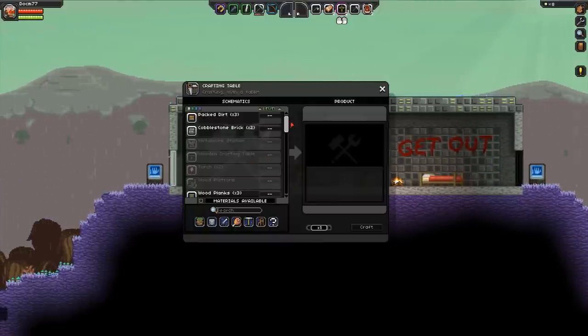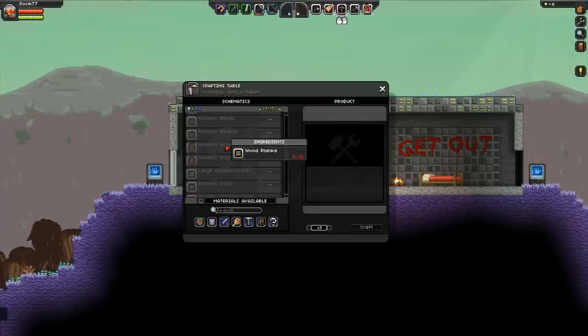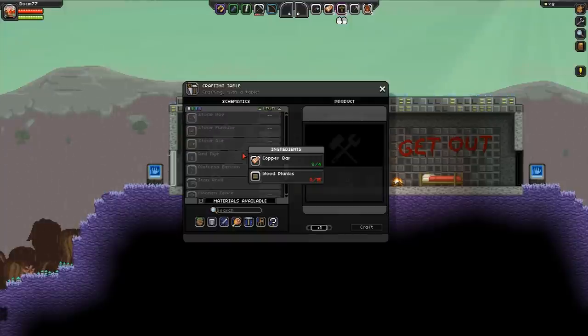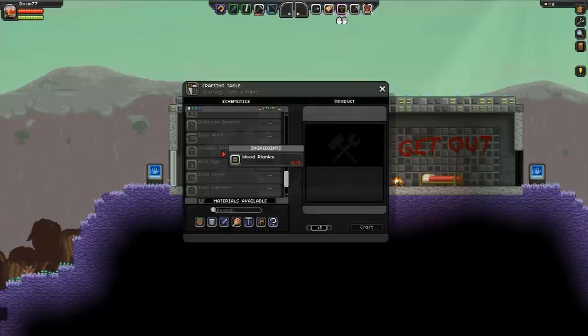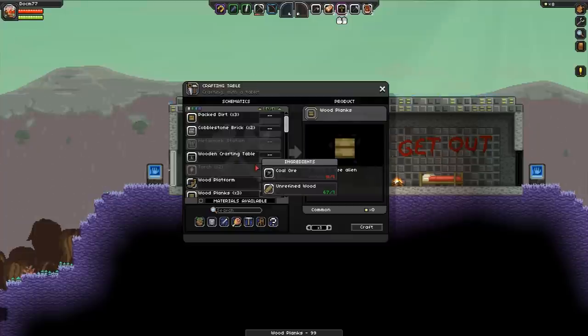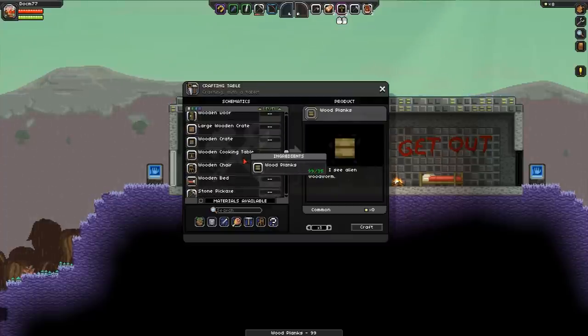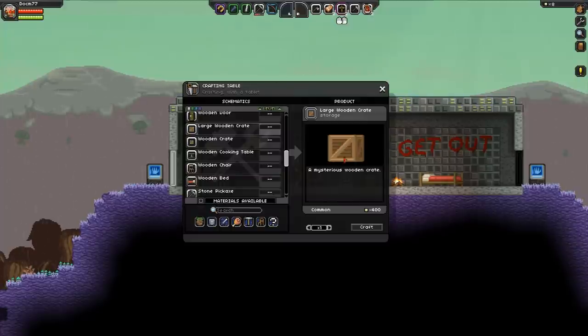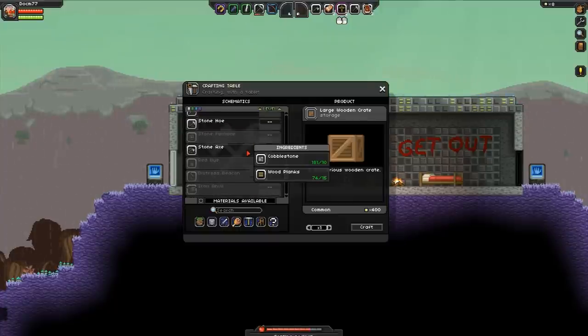Can we craft wooden fence? We need a crafting table for it. Wooden gate — we want to use that with the fence. A cooking table, nice. That's a new blueprint. Wooden fence needs wooden planks. We have a lot of wood. Now let's try out the fence. Large wooden crate — a mysterious wooden crate, it's for storage. Let's make one and also a lot of fence.